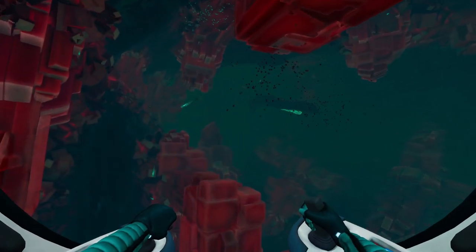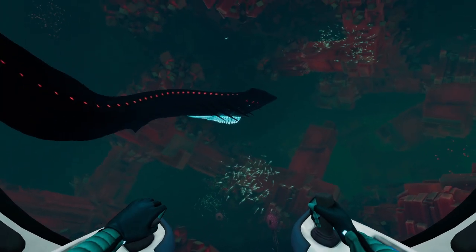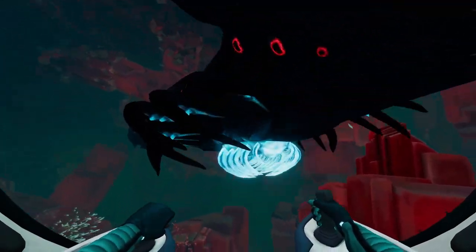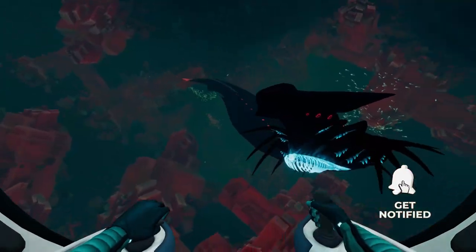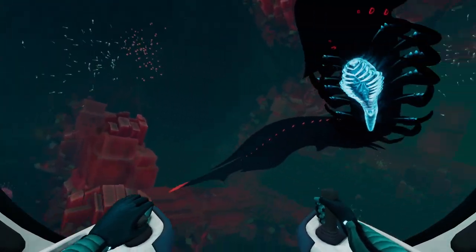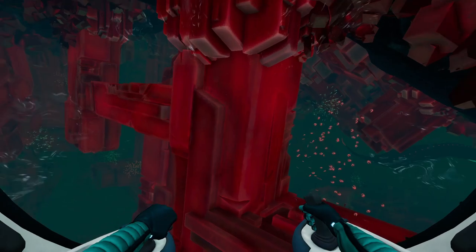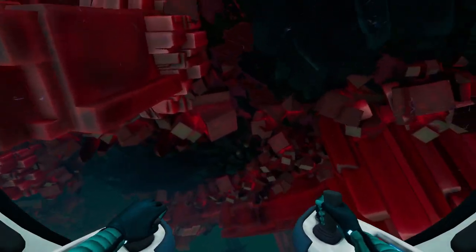To fix this and make the Shadow Leviathan cooler overall, they could have added juvenile Shadow Leviathans — significantly smaller than the adults. In the lore, maybe they aren't fast or strong enough to swim and chase like adults, so they'd have to crawl on the ground, hide on the walls and ceiling, and then jump out at prey when it gets close. That's how they would attack you — you'd have to be constantly watching the walls.